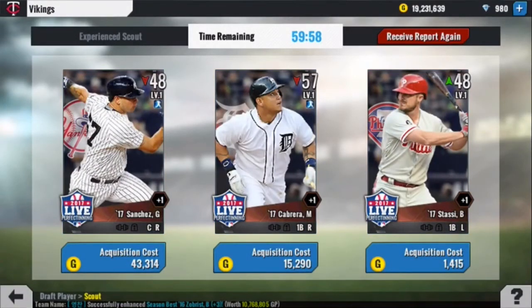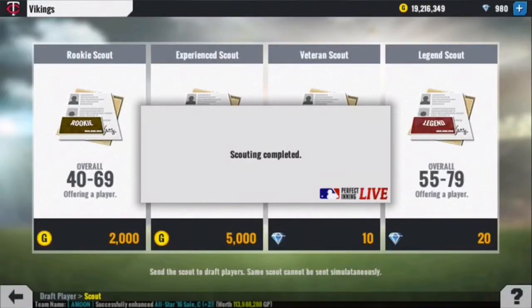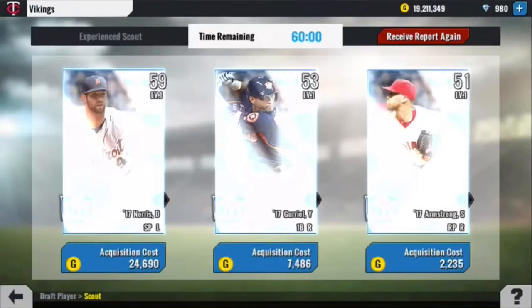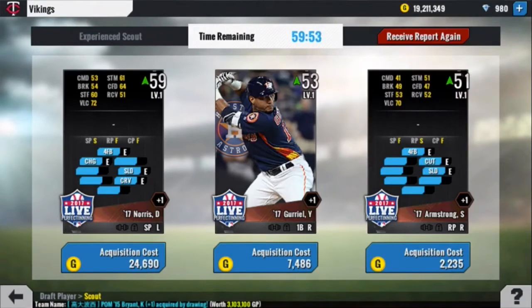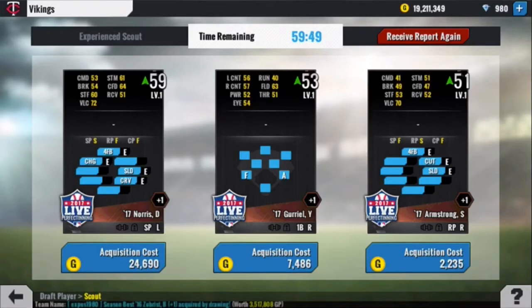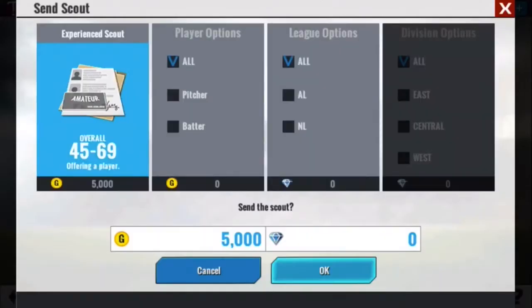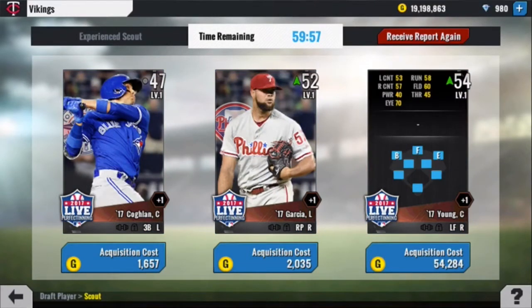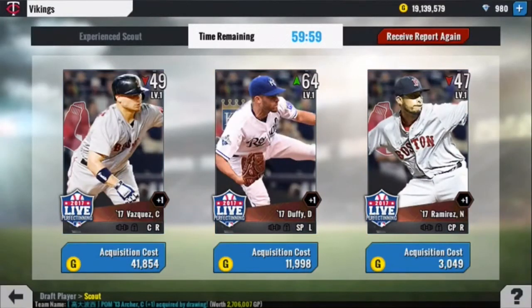We got Miguel Cabrera — he's just too good to pass up. We really don't need a good starting pitcher. We're going to go Yulieski Gurriel. This might backfire, but I like the bat. We'll get Chris Young. We really don't need any more good outfielders, but it's just really hard to pass up some of these guys.